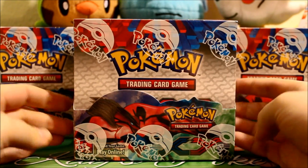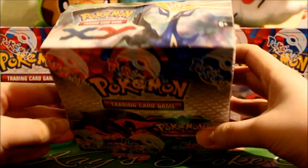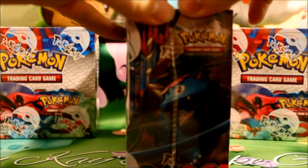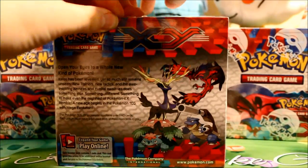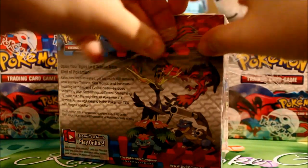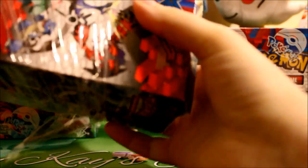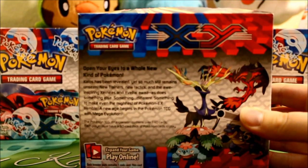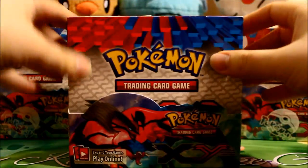Hi everyone and welcome to an opening of the Pokemon X&Y booster box. I kind of want to show this box off before I go ahead and rip it, although I can start taking the shrink wrap off. This is a very nice set — it is the first set of the X&Y. There were the X&Y trainer kits which featured Froakie, Fennekin, and Chespin, but those just had a couple of cards, not necessarily a full set. So, here's a quick description of them and I just want to get right on into opening them.